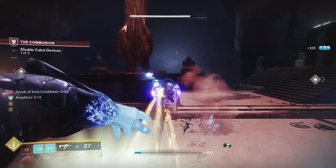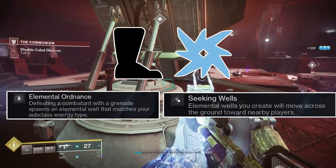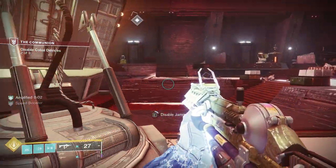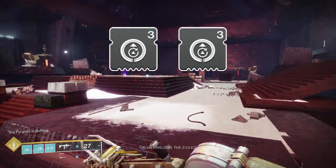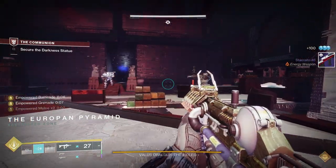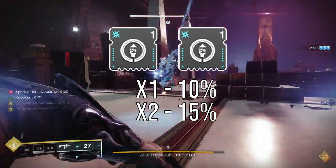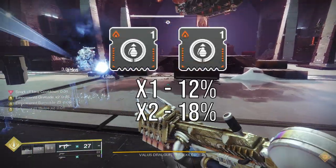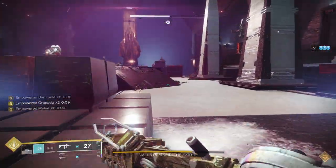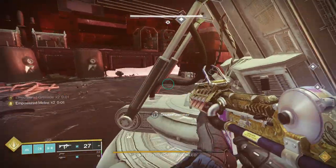On your legs, in the Combat Style slot, you have a couple of choices. If your legs are Arc, you can run either Elemental Ordnance or Seeking Wells. Seeking Wells will cause Elemental Wells you create to track to yourself and teammates within 20 meters. In the legs-specific slots, you can run two Absolution mods, which increase all cooldowns when picking up Orbs of Power — with two equipped you'll gain 7.5% Grenade Energy, 8.5% Melee Energy, and 10.6% Class Ability Energy per Orb Pickup. Alternatively, if your legs are Arc, you can run one or two Invigoration mods for 10-15% Melee Energy on Orb Pickup. If your legs are Solar, you can run two Innervation mods for 12-18% Grenade Energy on Orb Pickup. I run two Absolution mods and one Elemental Ordnance — the alternative mods have lower energy costs so you can mix and match to get the stats you need.